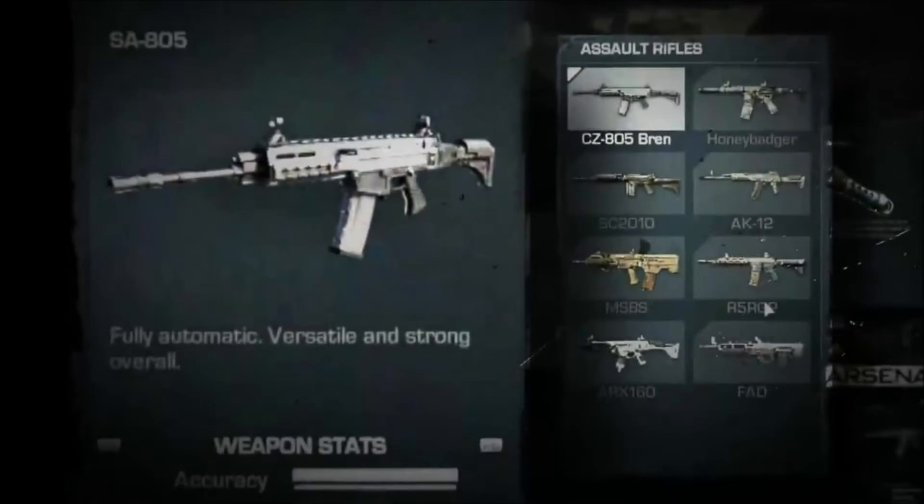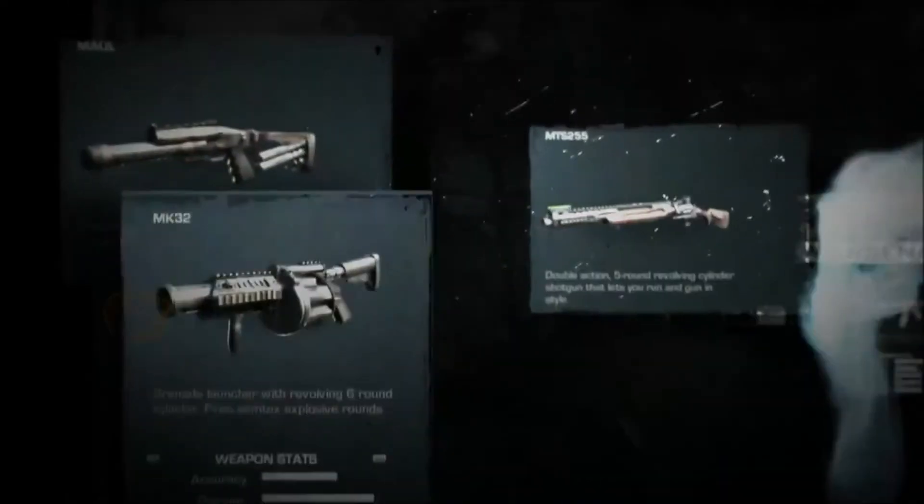So here we got some assault rifles: the CZ-805, the SC-2010, the MS-BS, the IRX-160, the FAD, the A5-RC-RP, AK-12, and Honey Badger with the SB-805.